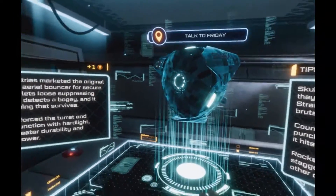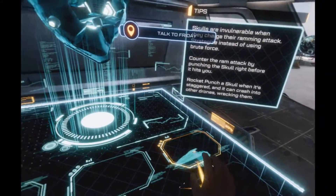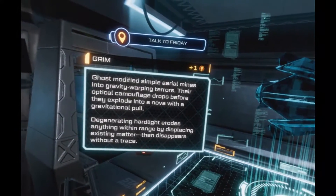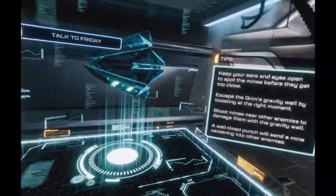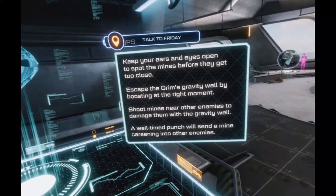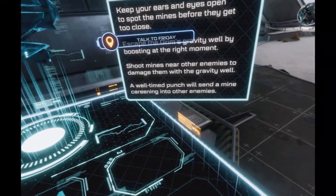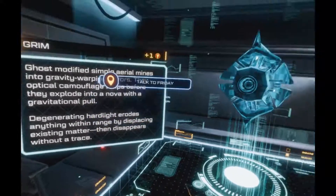So I can give it a punch as it's coming at me — okay, I'll try that. Ghost calls this one a Grim. These things come out of nowhere — use your ears and stay on your toes. When you hear them clicking, it's game time. I haven't seen one before. Shoot mines near other enemies to damage them — I haven't even tried punching or shooting them near others, I'll definitely try that.